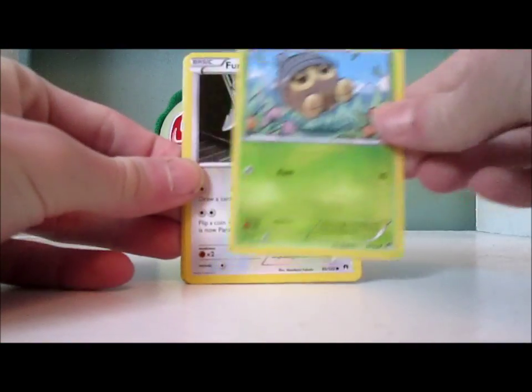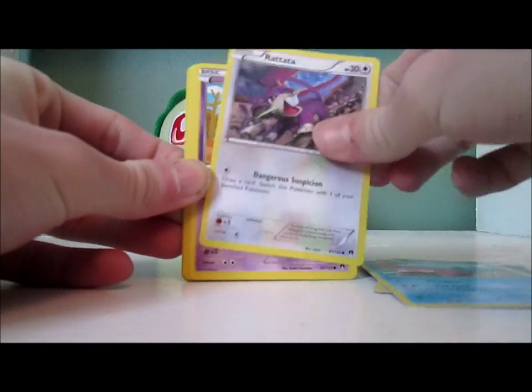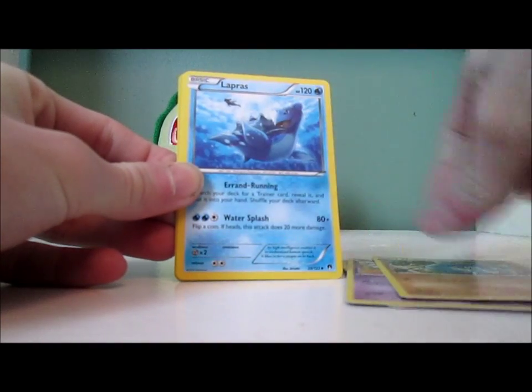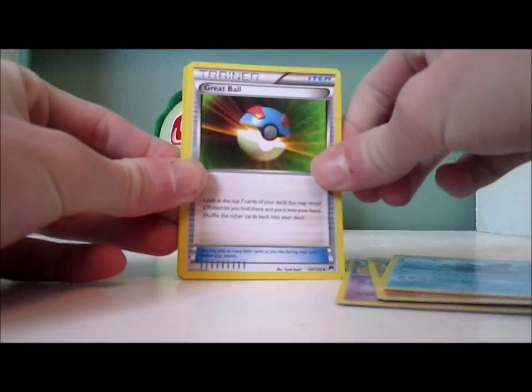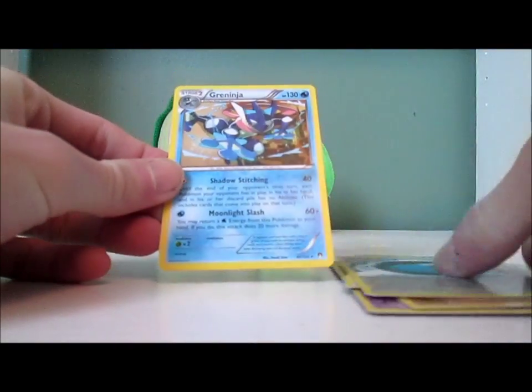We have Seedot, Furfrou, Slowpoke, Rattata, Skorupi — no Chikorita in this pack. Gabite, Lapras, Great Ball, Splash Energy (which is not uncommon), and a Greninja.